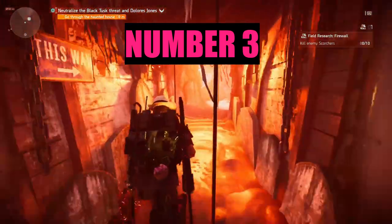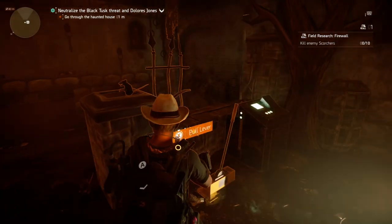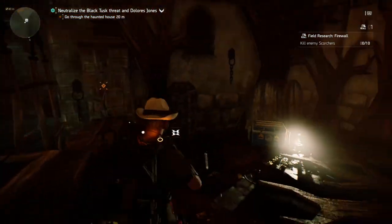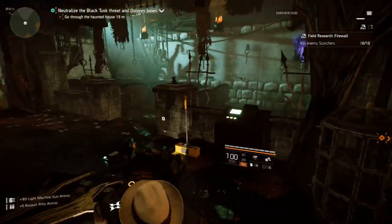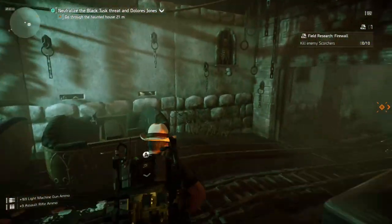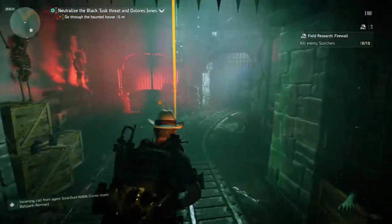As you're about to go into this haunted house, you will see the big skull. Go in here and veer off right. Once you go right, you'll see a lever — pull it. That lever will open this gate on the left-hand side. Always restock — you need a full tank, guys. Now go through the gate.